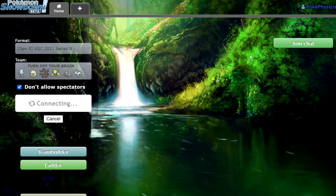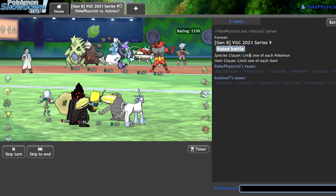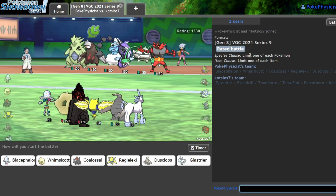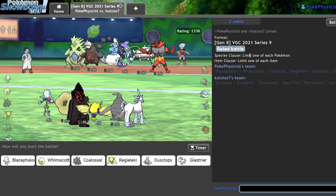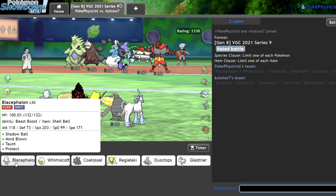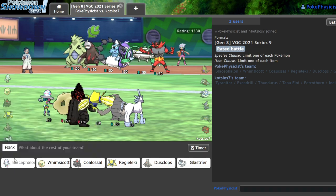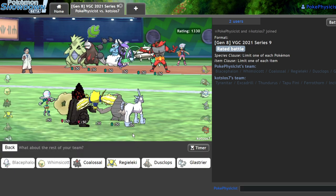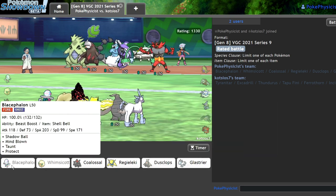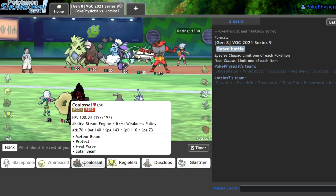I tried recording this earlier and I kept thinking about my games, so I just left the room and watched infomercials for 20 minutes and now I no longer think. So now I can play the team effectively. We have a pretty solid game for the Blacephalon lead here. I could go Blacephalon Whimsicott. Trick Room wouldn't be awful as well. I think I might actually go with a soft Trick Room in the back. Blacephalon Whimsicott. Coalossal looking okay — not great, I'll bring it.